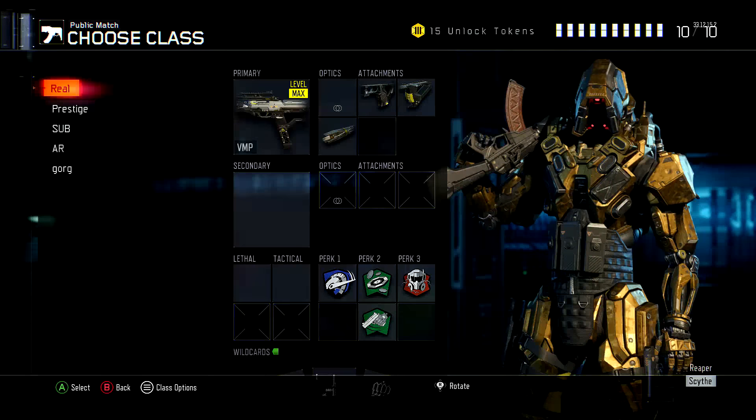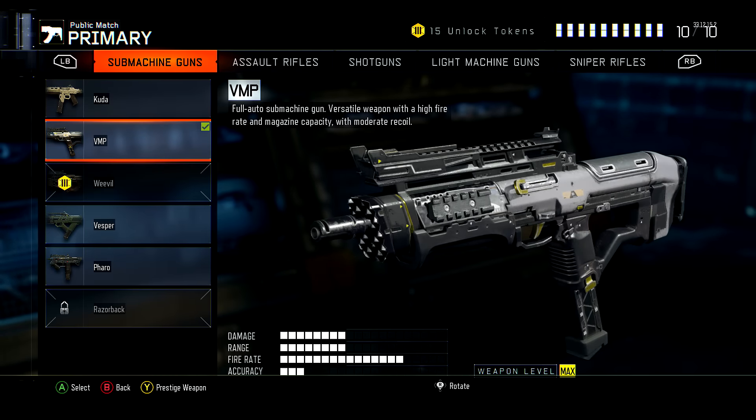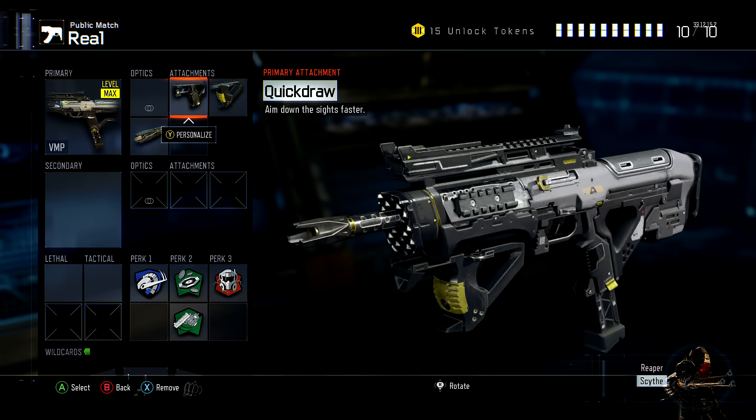So as you guys know, whenever you hit the max level — which is actually 16 in this game — it'll say in the bottom right 'weapon level max.' Whenever you hit the max level, you have to prestige your weapon and then you can get the clan tag on it, and finally you can get the stat track thing once you get to the second prestige. That's really the only reason I'm trying to prestige my guns — I want that stat track thing on it.